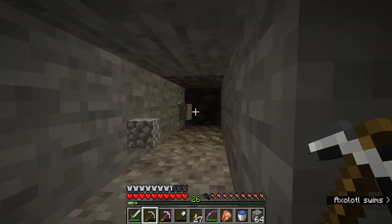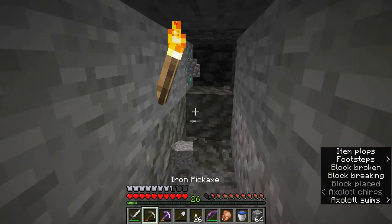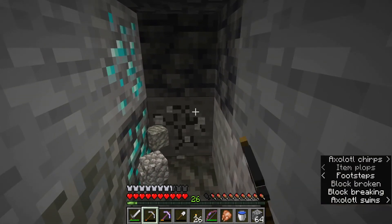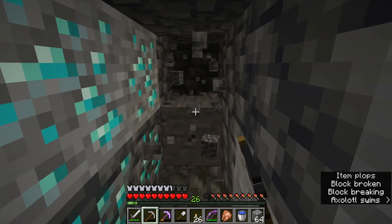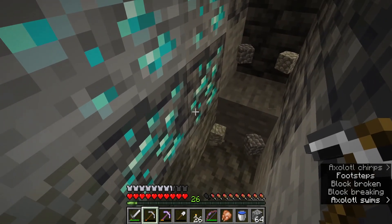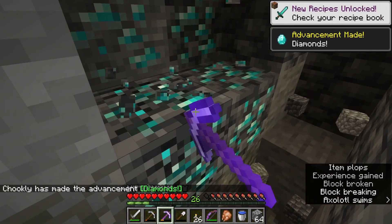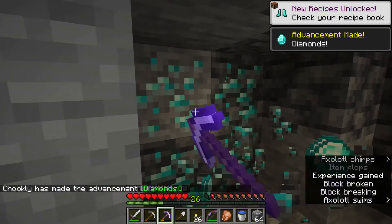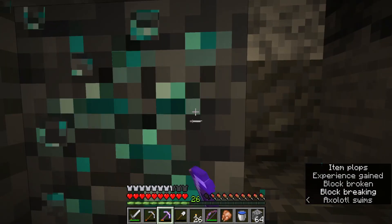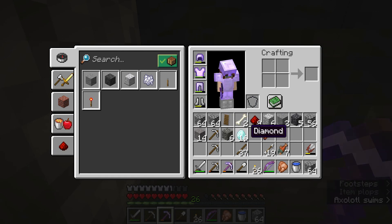Finally I find my first diamonds! Mined them up with my Fortune 3 pickaxe — so amazing. I had to check there was no lava underneath first, but that was awesome. So finally I've got diamonds, I've got iron gear — still no moss blocks — but I'll get them eventually. Thanks for watching everyone, hooroo!